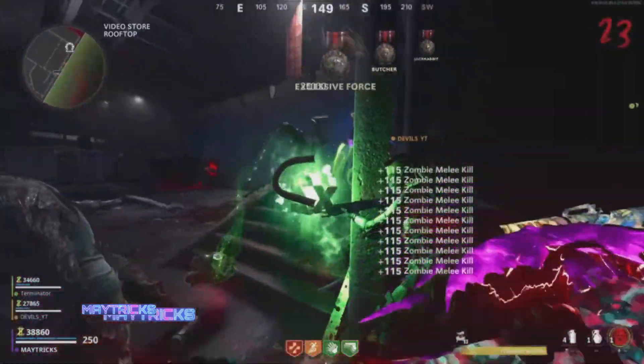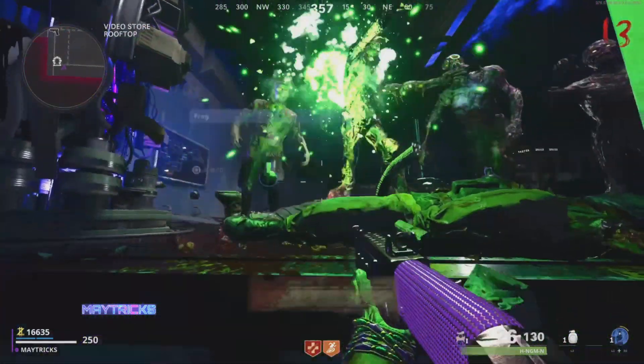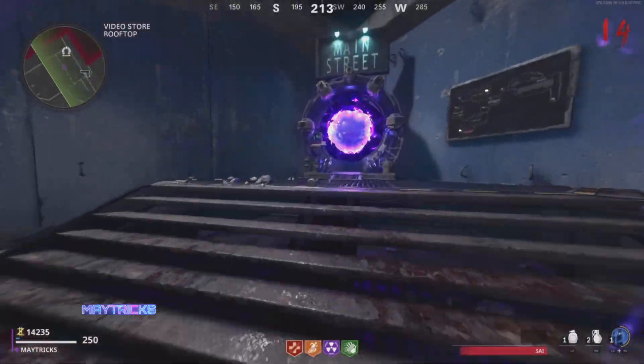Now let's go into the best glitches on Forsaken after this patch, because there is still the godmode behind the wall — the one that we found, me, Devils, and Ruby, behind the wall. This godmode spot is really, really overpowered and it is the best glitch after the full godmode glitch, which is patched now.